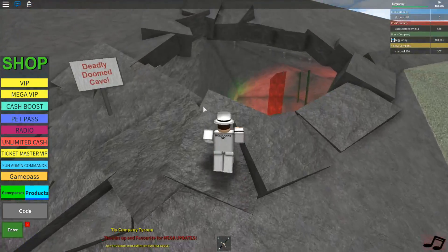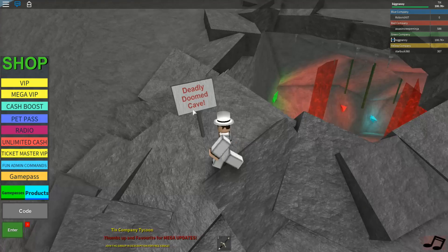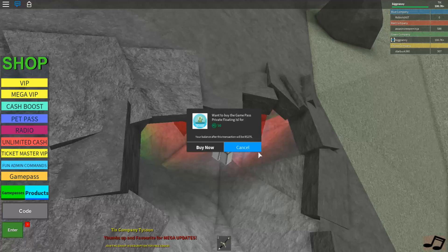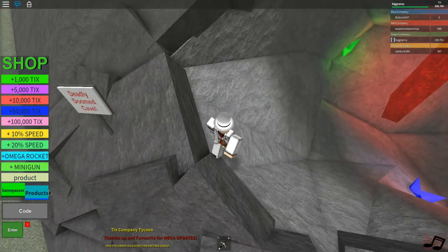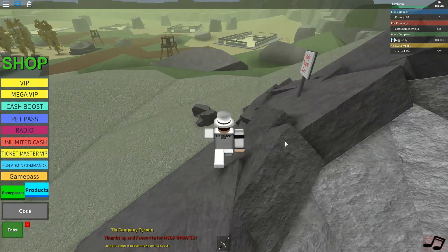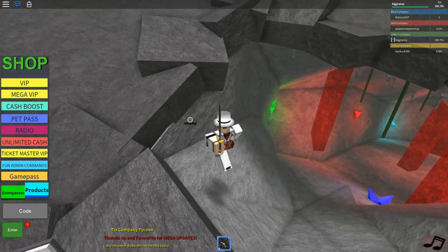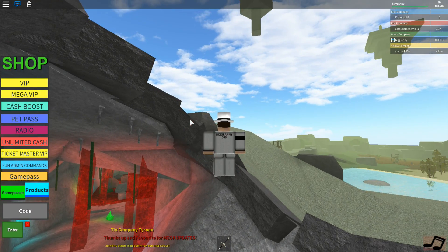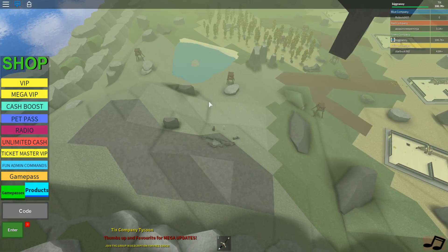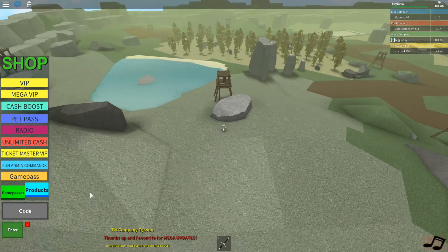'Deadly Doomed Cave' — all right, this doesn't look deadly at all. Why can't I get in? I want to go in! How do I get in? Is it VIP? Let me look through all the game passes — there's nothing that allows me in. This thing looks like I can explore and do an obby. Why does this exist if I can't go in? Do I have to unlock something? I don't even know. You guys can tell me — not that I'm stupid, but, I mean, I am stupid.